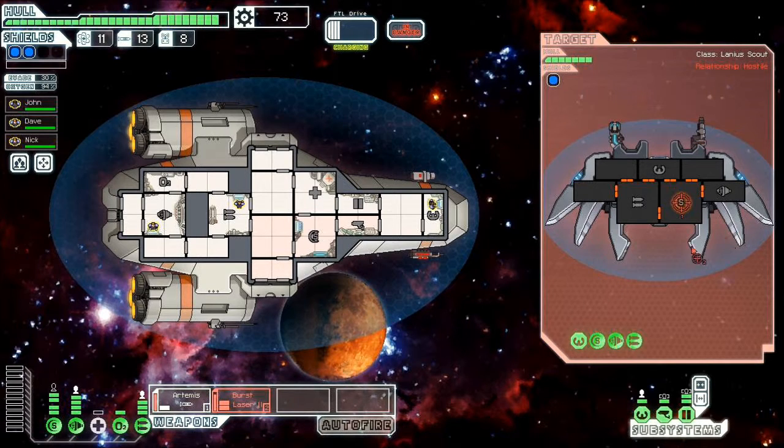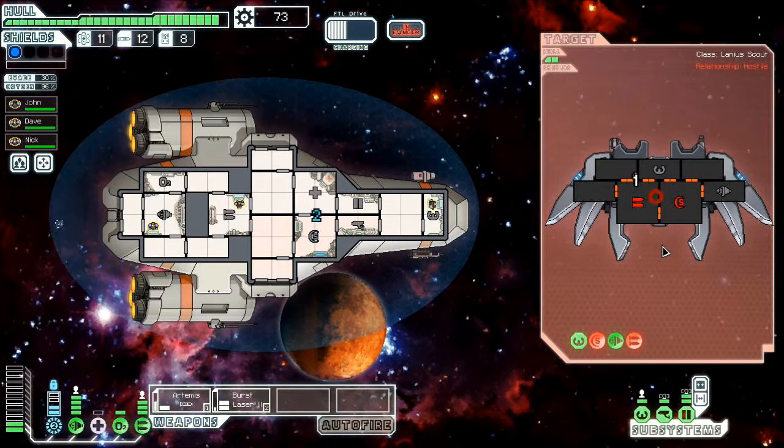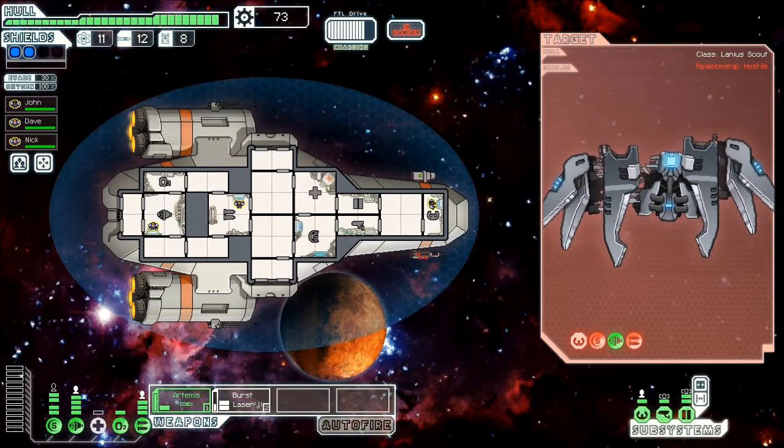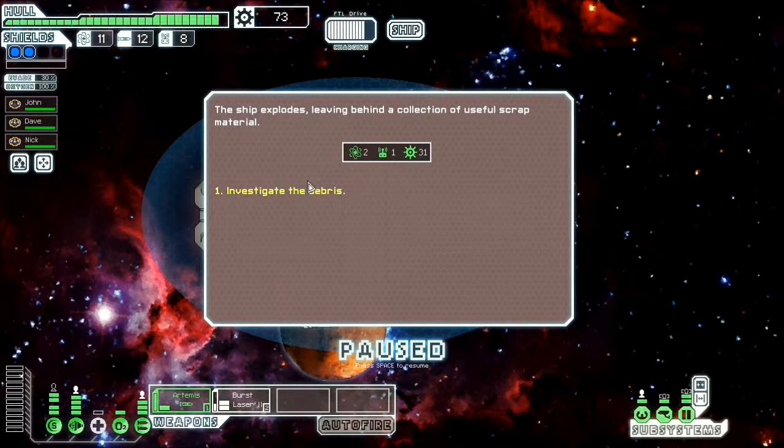The Lanius ship is pretty neat. It's a hit — the shields are down, the shields are out. Now their weapons are out too, and just in time. Our shields are down to one level because we've taken two points of ion damage. I got quite a bit for that one.